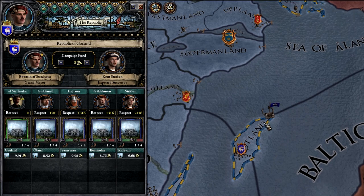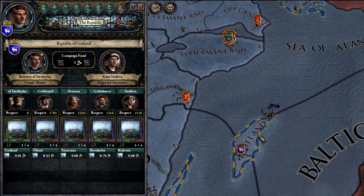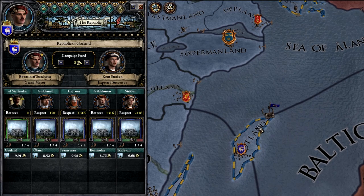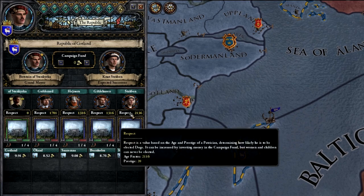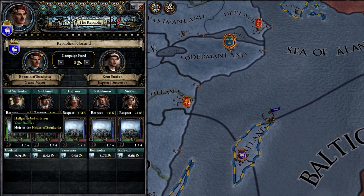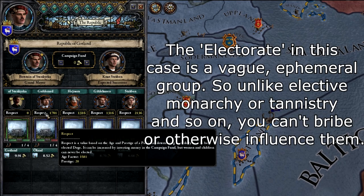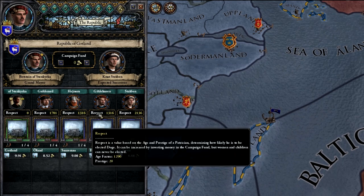How do the inheritance laws work in the Republic? The new grand mayor — or patrician, or serene doge, whatever the title — is elected. But this is more akin to a modern election, in that the most important things are your prestige, respect, and the amount of money that you spend. If you hover over the respect score, you'll see a breakdown: you have an age factor and a prestige factor for everyone involved. The electorate favours older and more prestigious characters.